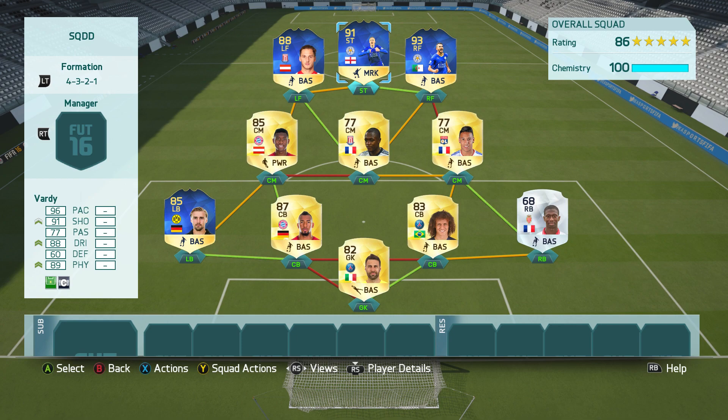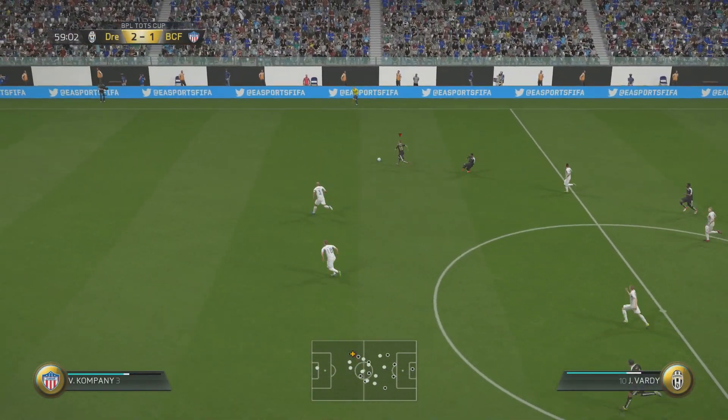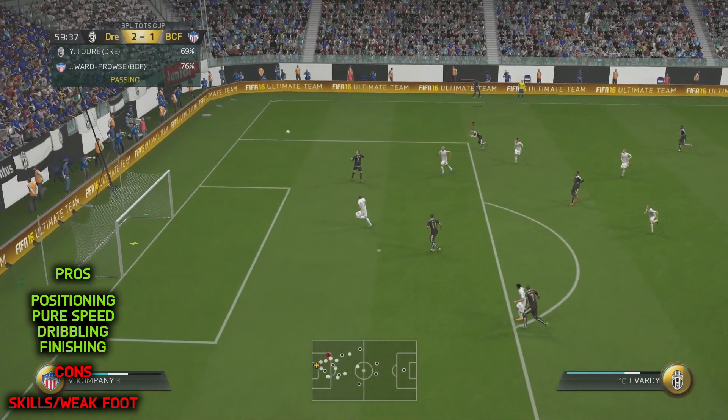It's in-game stats time. If you're watching on the YouTube channel, click that first link in the description — it'll take you to Jamie Vardy's page on the site where you can see his amazing in-game stats. If I was to choose three stats that stand out for me, I'd go for 91 attack positioning, 97 sprint speed, and 94 finishing.